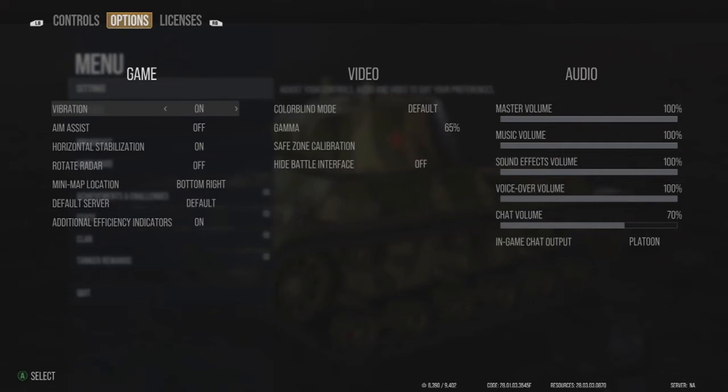Okay, off my soapbox. Back to Options: vibration on or off — I keep it on but I have vibration shut off on my controller so it doesn't matter. Aim assist — always shut this off. The game tries to help you aim but more often than not it moves you off the target you're looking at, so get rid of it. Horizontal stabilization — I put this on. I never used to have it on, but I think it makes it easier with auto-lock.